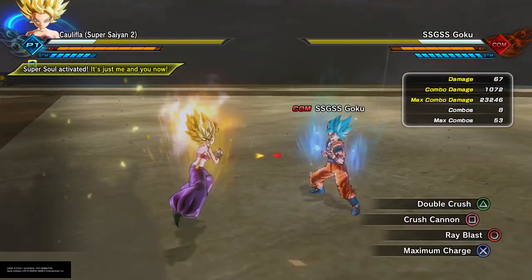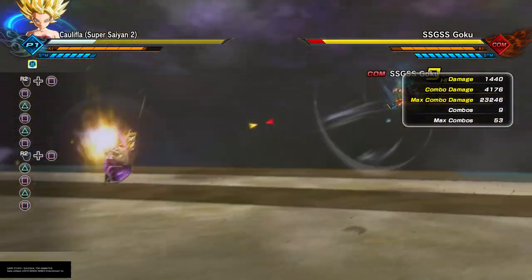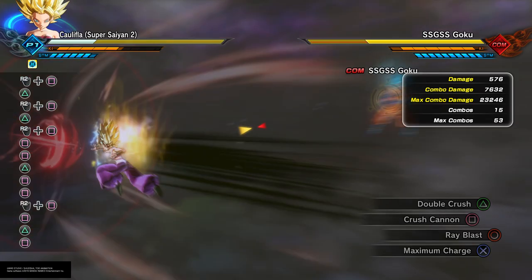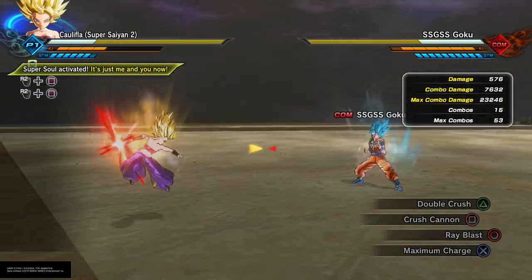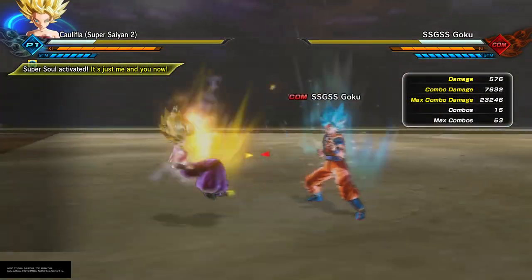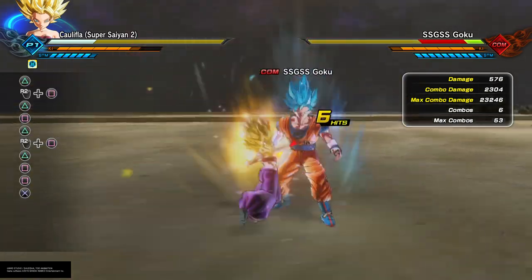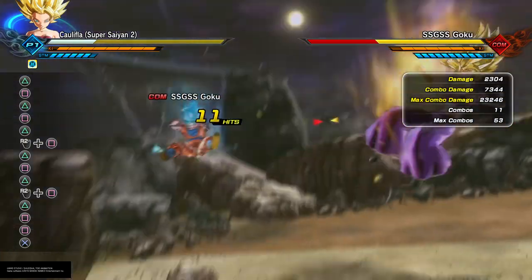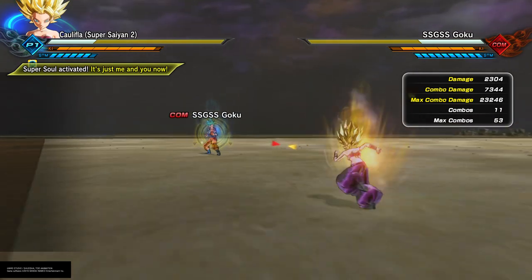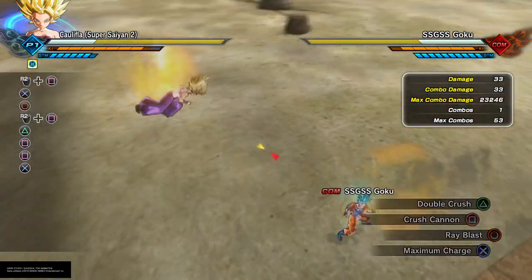So yeah, it has a lot of benefits. But the main benefit is just the fact that it sets up a lot more infinites and sets up a lot more mind games because of how much damage this thing can do. That one infinite that you can do is very simple, and that's probably the infinite and combo you're going to use the most - to cancel out of and crush cannon out of.